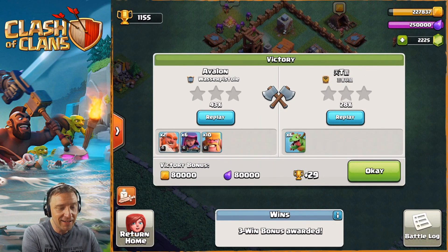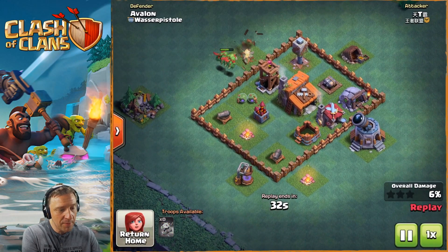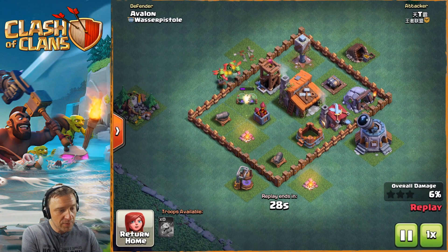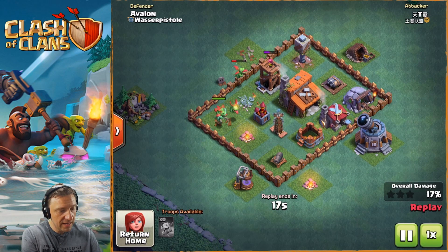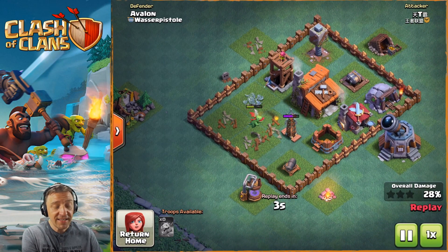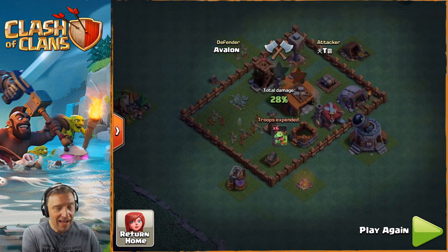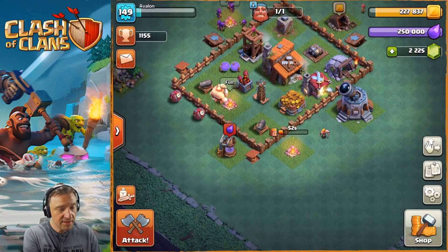Let's check out that baby dragon attack - why was this one not successful? He basically did the same thing, drops the baby dragons right there. We're defending against baby dragons, so I guess the other baby dragons must have been a higher level. We're shooting at them like crazy. Three of them survived so far inside the base, the firecrackers going against those baby dragons, and they're taken out by the tesla and the archer. That's weird - it's kind of the same attack but this one lost and the other one did 100%. Very very interesting.